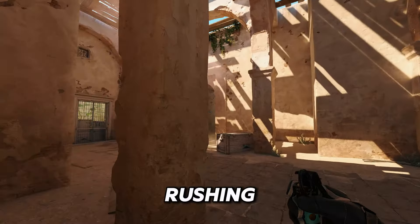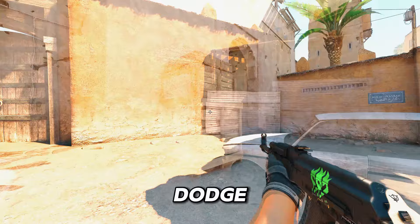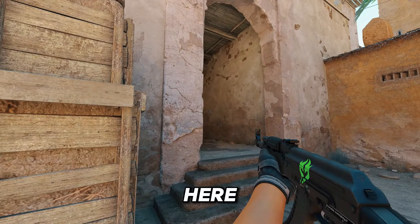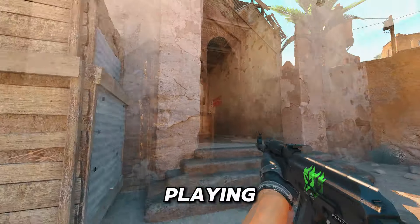Most players that are rushing B use either flashes like this, which are extremely easy to dodge for any CT that's trying to come close, or even flashes like this that are obviously completely useless to anyone playing close.